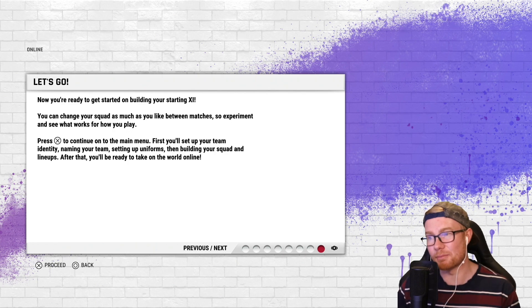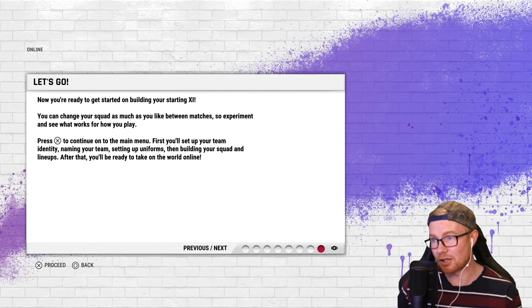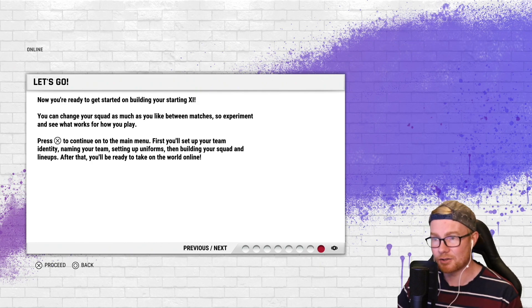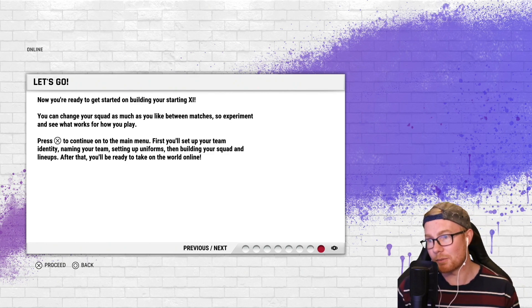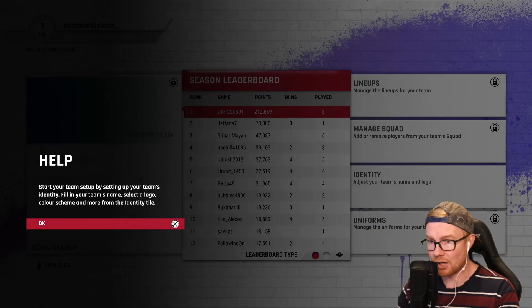You can change your squad as much as you like between matches, so experiment and see what works. I've also got confirmation that you can change your uniform before each game — it's not locked in to the one selected at the start. First up we're selecting the team identity, naming the team, setting up the uniforms, and building the squad.